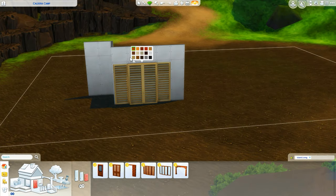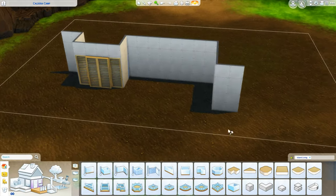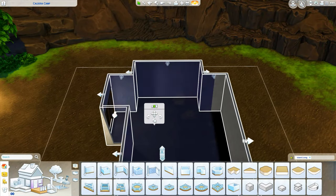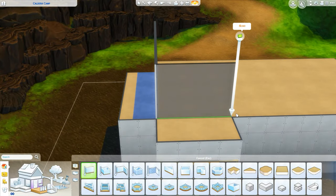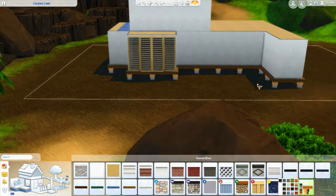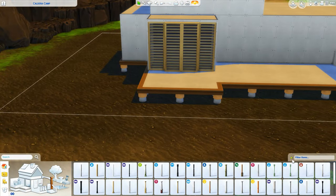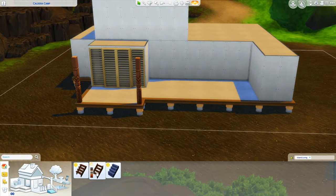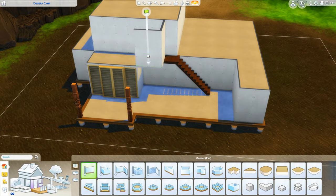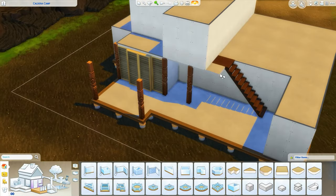Hey y'all, welcome back to my channel for a speed build! Today we are building an off-the-grid house in Sulani. I love the way it turned out. I went to Twitter once I started building and asked about the off-the-grid trait — what appliances work, what lights work — but nobody got back to me until after I had finished the build, so I was a little blindsided going into this.